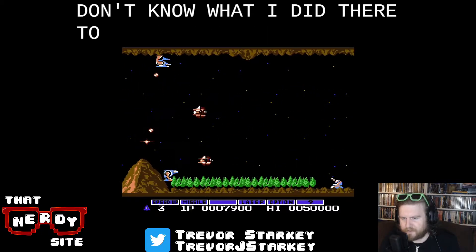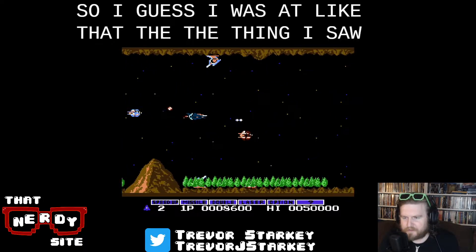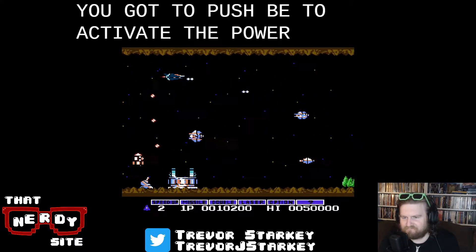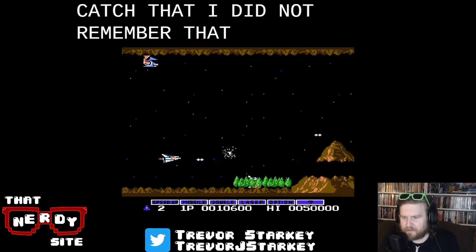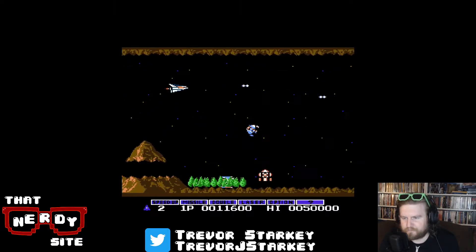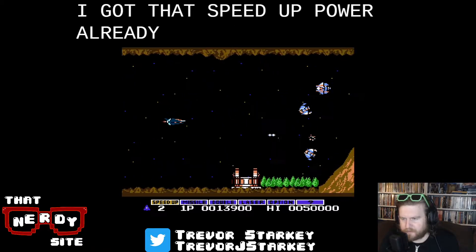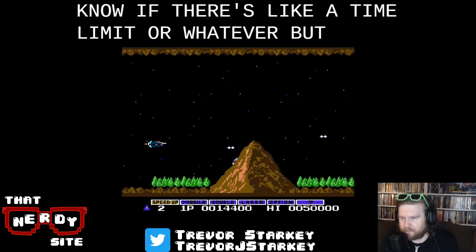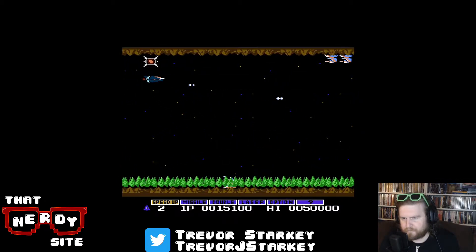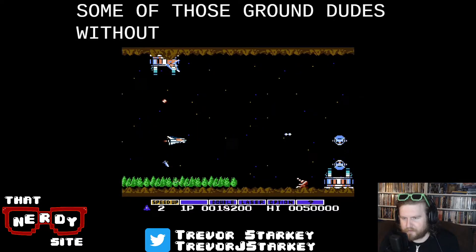I don't know what I did there to switch up the attack style. Oh, is that the thing I selected? You've got to push B to activate the power — did not catch that, did not remember that. I got the speed-up power already activated. There we go — activate the missile, so now I can take out some of those ground enemies without having to go all the way down to the ground.